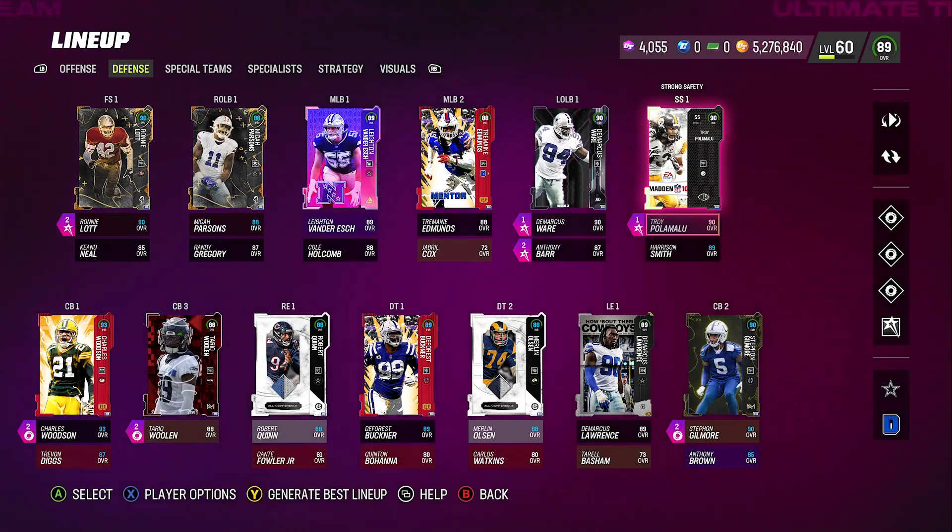The eighth one is Troy Polamalu. He made my top 10 once before, but then I got rid of him because he was going for about 300-350k. I sold him back at around 350k and then bought him back for about 210k — real cheap. The way I looked at it, I'd rather have him than the new players going for 600k like Cam Chancellor. I sold Cam Chancellor and was able to buy Troy Polamalu, Ronnie Lott, and another player.